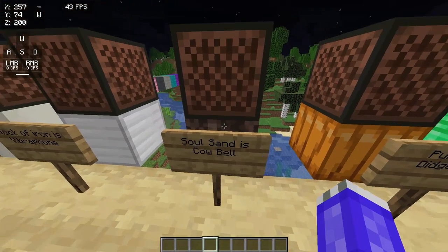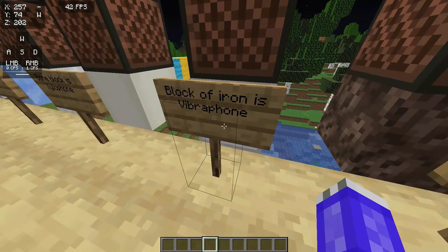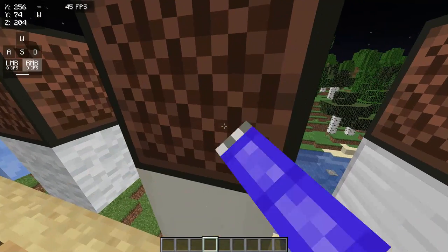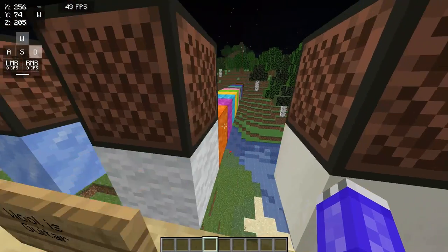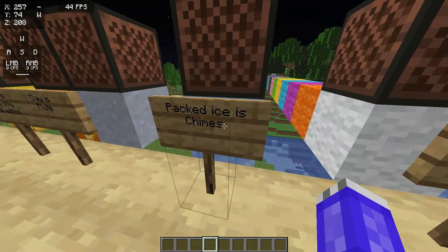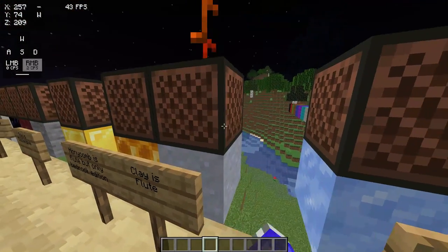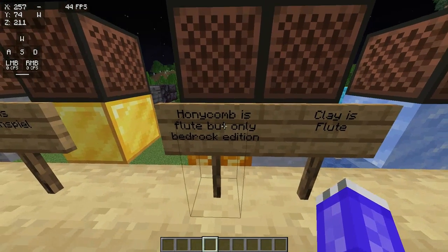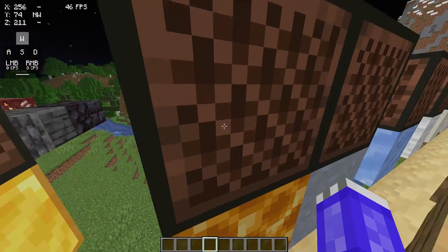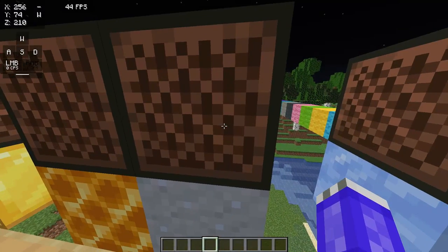Soul sand is a cowbell. Soul soil I also tried, and that does not work. Iron block is a vibraphone. Bone block is a xylophone. Any color of wool is a guitar. Packed ice — not normal or blue ice — is chimes. Clay is a flute. Surprisingly, in bedrock you can actually use honeycomb as a flute, but only bedrock edition, not Java, so it won't sound like it — it sounds like the air block at the beginning — but clay does work on Java.